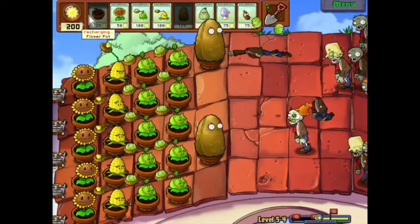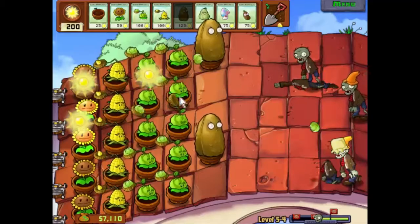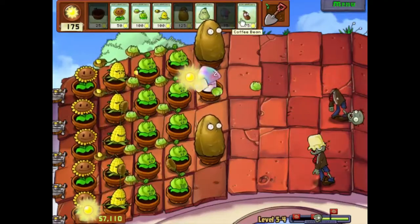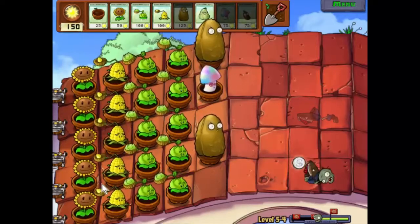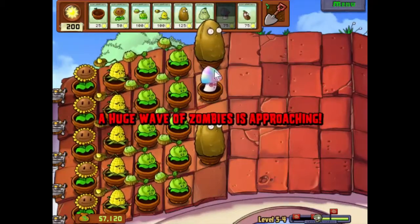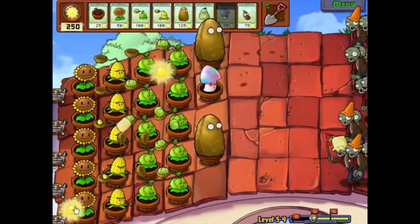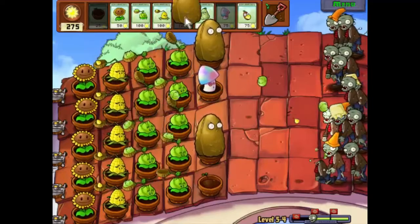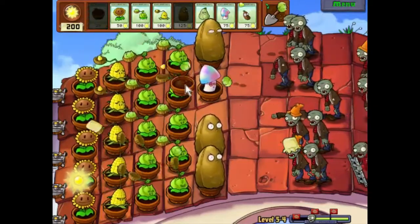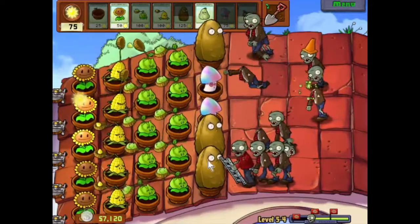To be totally honest with you, we can put out some coffee beans as well - just fill up some holes in our defenses here. So we'll have you there, you there, you there. Wake him up - and he's awake, poor little fella. We can get one more tall nut out, see where we need it. Let's put you there. And to be totally honest with you, let's just get one of you out as well. Not exactly the defenses I would like, but they will do.